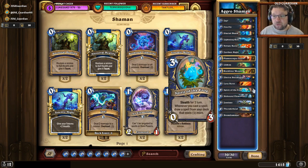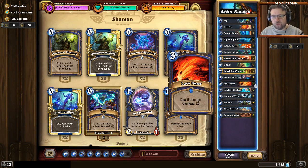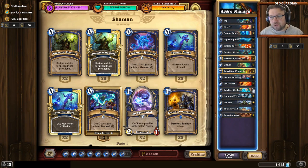Spirit of the Frog is absolutely a superstar of the deck — an incredibly strong card in this archetype. Whenever you cast a spell, you draw a spell from your deck that costs one more. So you start the chain and can go from Zap to Lightning Bolt to Rockbiter Weapon to Lava Burst. There are no 4-mana spells in this deck, so the chain ends at 3. You can go 0, 1, 2, 3, and draw a lot of cards.